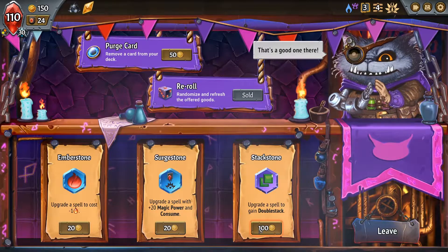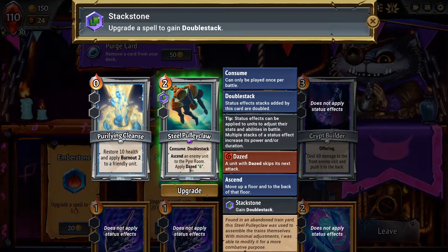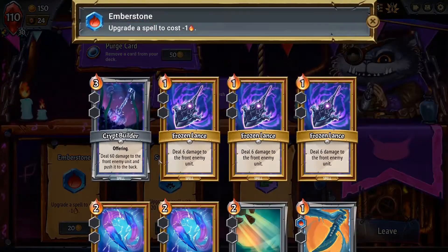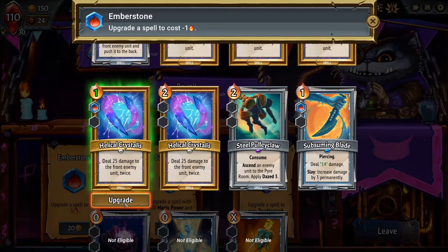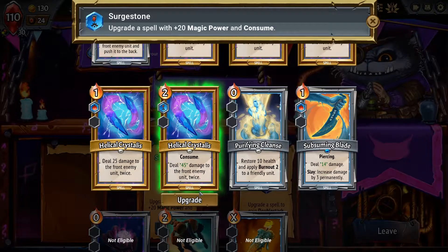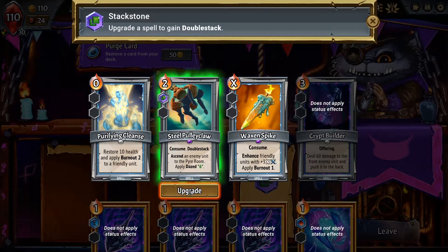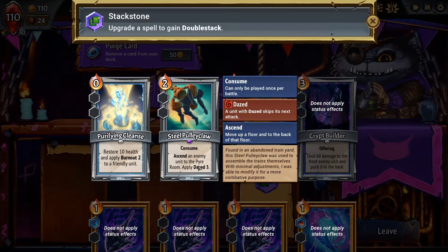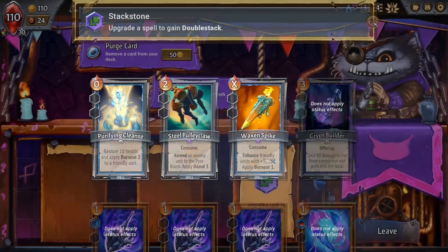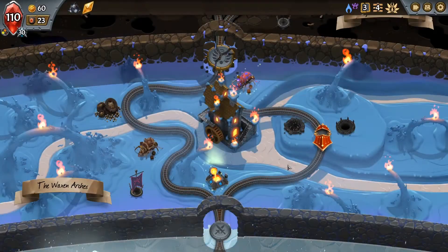I'm gonna re-roll. Double Stack — we're not gonna be able to re-roll again. Double Stack could be fine. Day 6, Burnout 4, Burnout 2. I think Day 6 is going to mean that this can take care of just anything. I wanna remove Consume as well — do I have anything that removes Consume? I do not. Our pirate has 30 damage, so anything that has less than 90 health is going to die to this. There's not many cards we're gonna encounter that have more than 90 health, so I don't actually think Double Stack is super valuable here. I think we Purge — push out a Dreg. But we don't have the money.